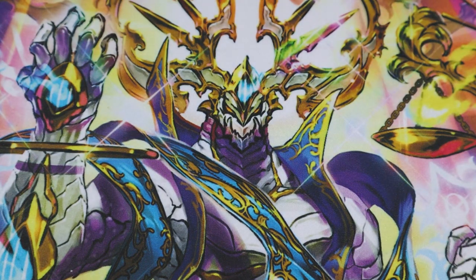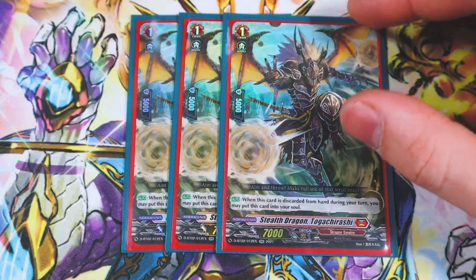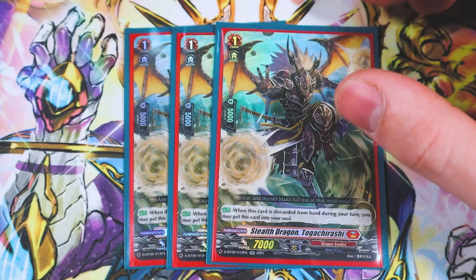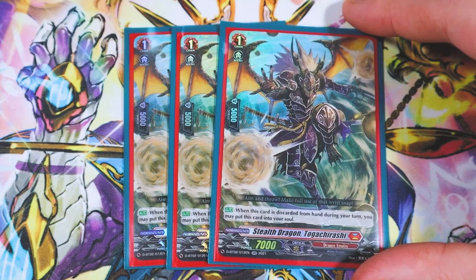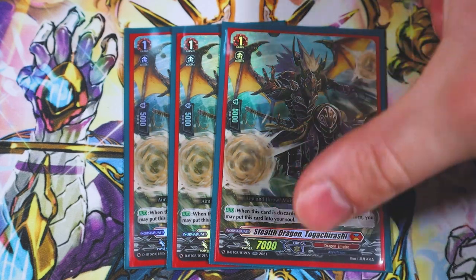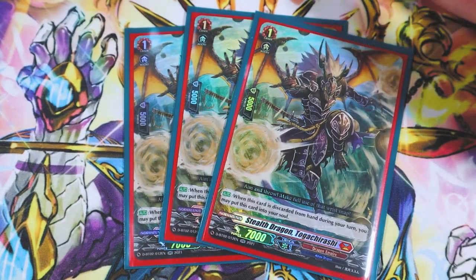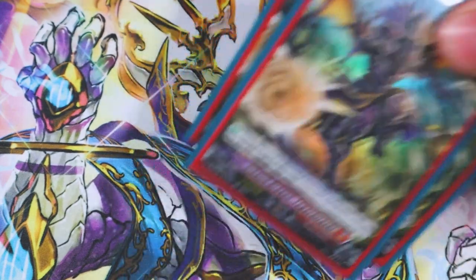Speaking of discard targets, for grade ones I'm running three copies of Stealth Dragon Togachirashi. Togachirashi's skill is: when this is discarded from your hand during your turn, you can put it into your soul — soul charging for Virena Urger and Virena for the most part. Basically, during your ride through your ride deck you discard this off the top, move it to soul, and you're not losing any resources.